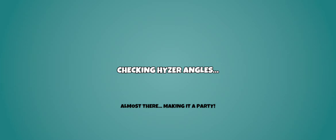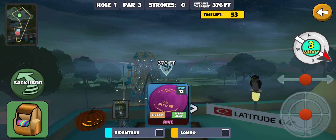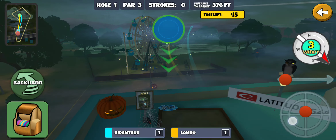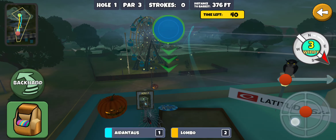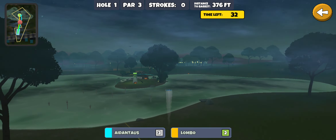All right guys, here we go with another multiplayer challenge. We got a round right away but it's taking a while, so I'm guessing it's not just going to be one versus one. It's Aiden House — I'm not sure how to say that — and Lambo. Let's see if we can play well. This is the accurate roll sapphire on a backhand slide to the left, probably quite a bit different than most people's lines on this hole.